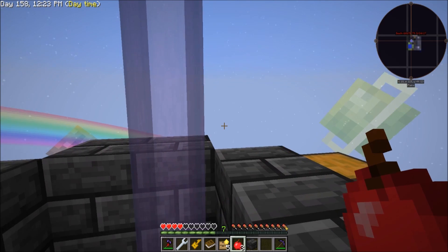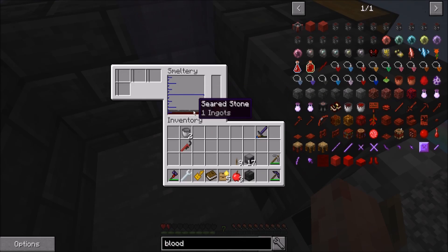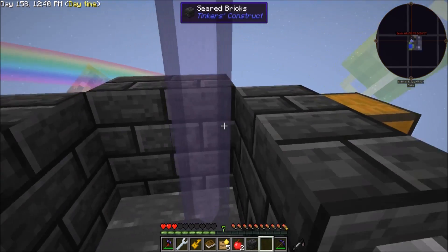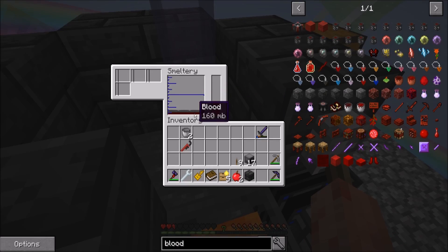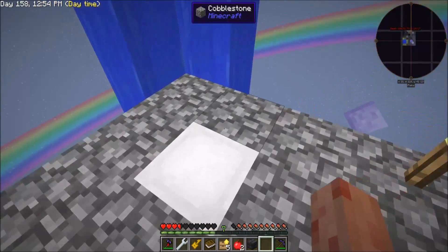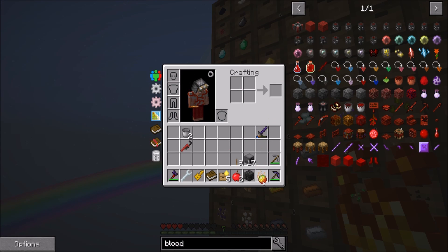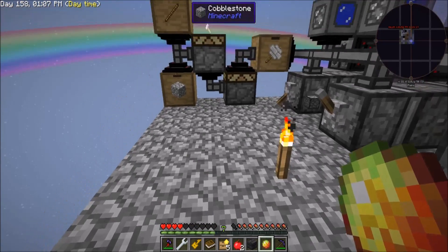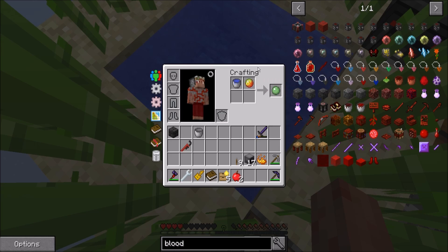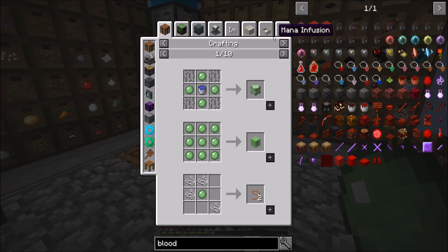Luckily we should be able to heal pretty fast. Okay — 150... 160 millibuckets of blood. Pour that onto a little table, it's going to congeal — we're going to get this. That's not a slime ball, but we have our ways. What you can do with it is combine it to make a magma cream, because it acts as a slime ball in some senses but not all of them. However, what you can now do is combine it with water to get a slime ball. That's how you turn your blood into slime!